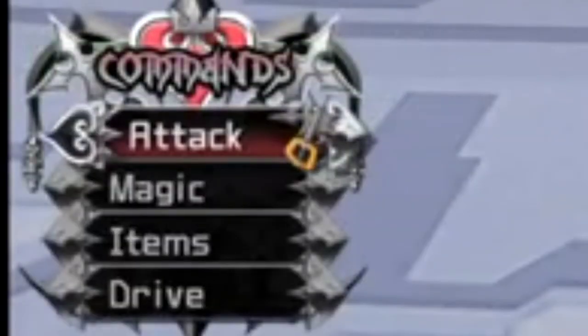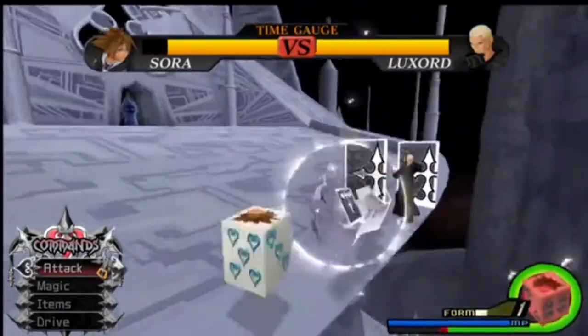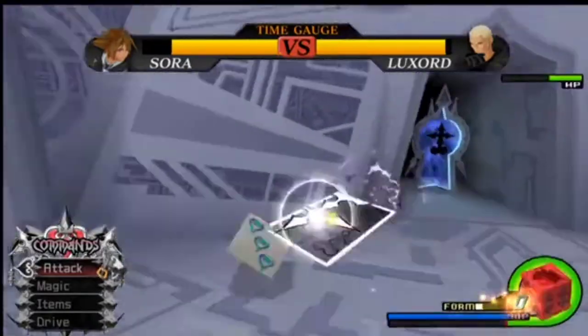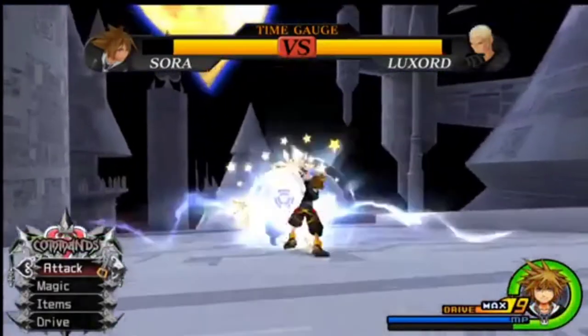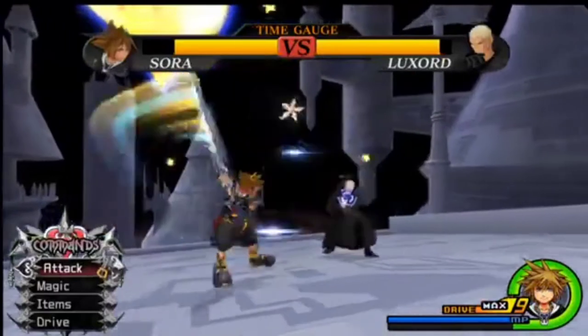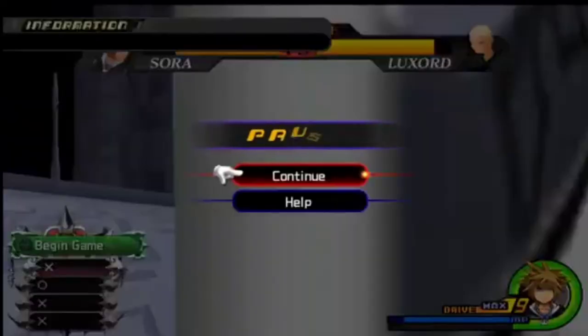The goal with the Begin Game command is to use the command menu and only press X on the one that has a circle in it. If he ever turns you into a dice or a card there's not much you can do — you just have to wait it out. Once you get up to Luxord, if you do one full ground combo and then a thunder, it should force him to go immediately back into a Begin Game reaction command and you can defeat him a lot quicker.